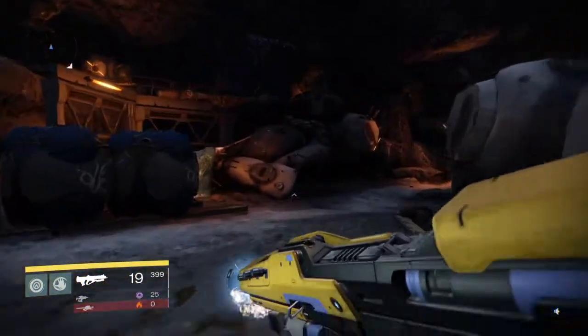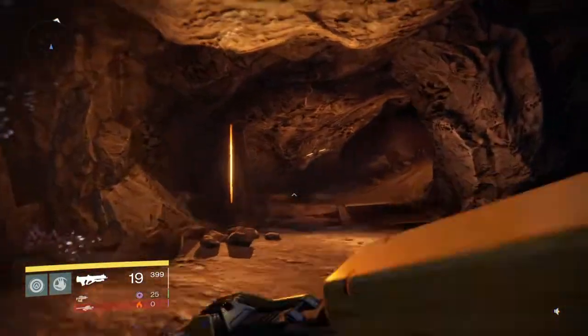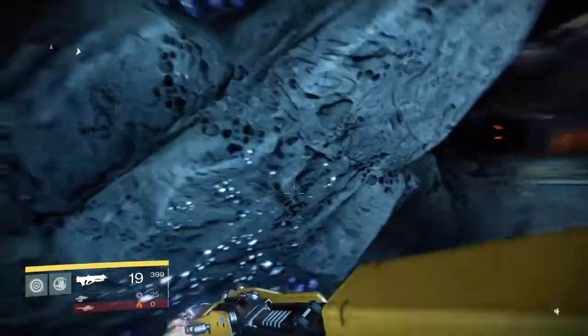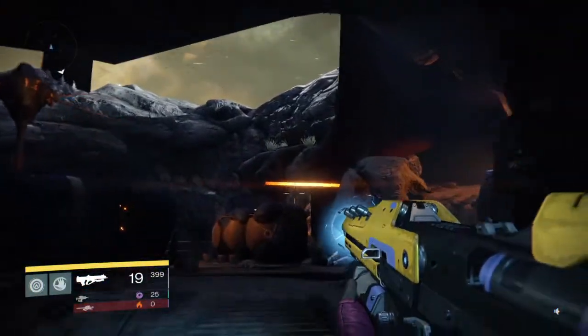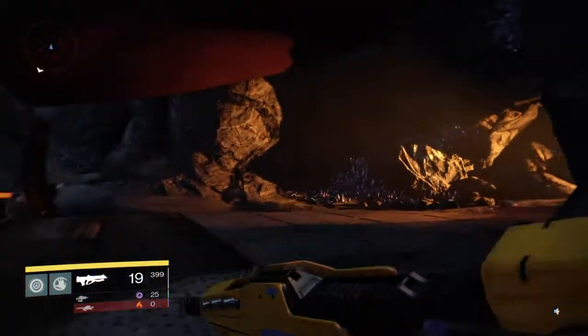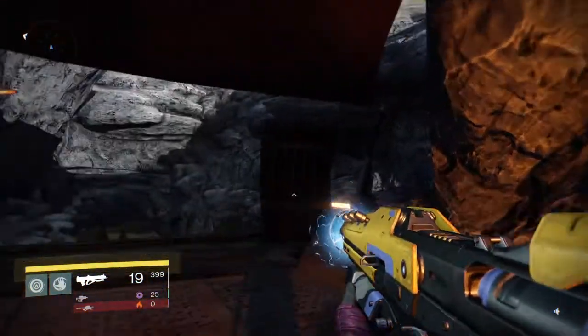This one's really easy. All you have to do is come around here like you're going towards the priest, going towards the boss, and keep wrapping around. Once you get to the top, you're gonna see these lights that are hanging right here. Normally you would continue straight through here, but instead of doing that,